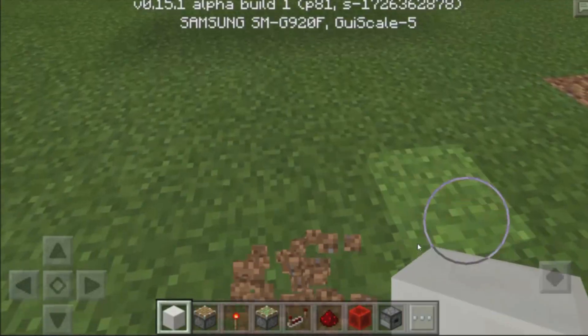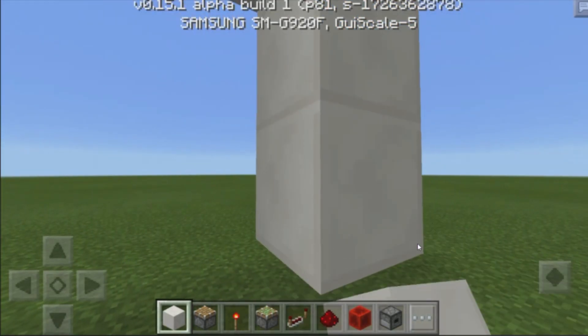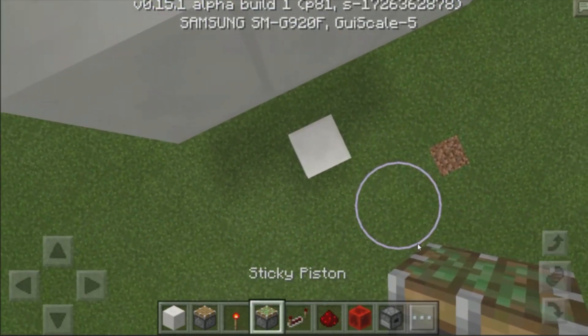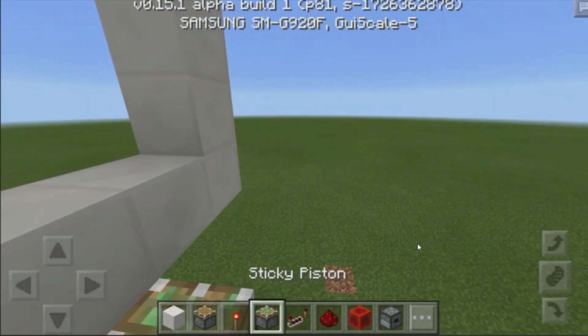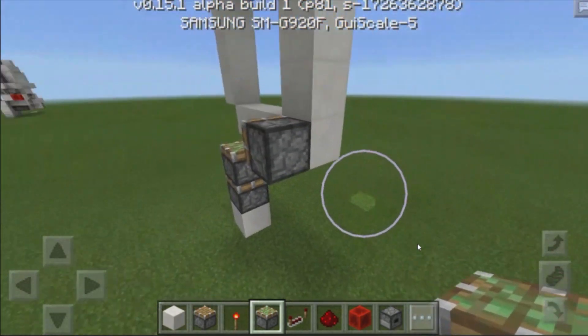Now once we have that, we want to grab ourselves another block of our choice and place down 1, 2, 3, and 4 blocks right over here, then destroy these 3 blocks on top, leaving the quartz block at the bottom, and placing down 2 sticky pistons facing up right over here. Then grab yourselves a block, place it down right over here, and then place down a sticky piston on its side facing towards the double piston extension.